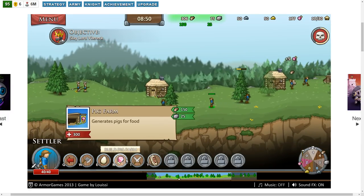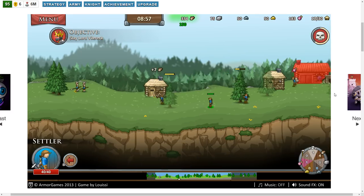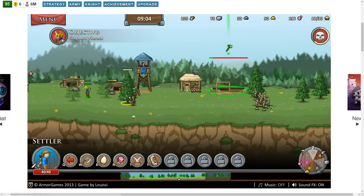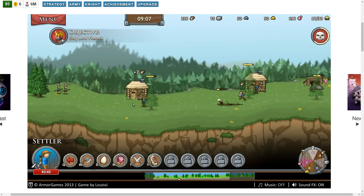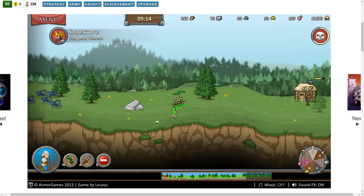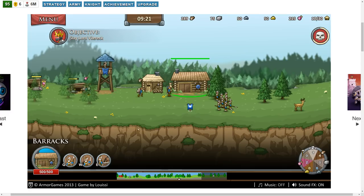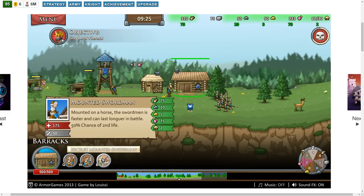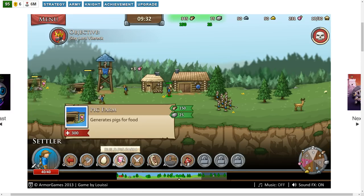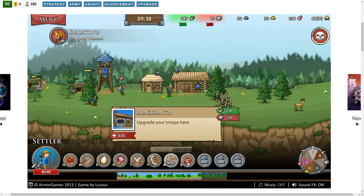Let's put a barracks down somewhere — maybe on the front lines over here so we can get units to the front line more quickly. We can do spearmen, swordsmen, or mounted swordsmen. We can also do archery — and a blacksmith to upgrade our troops. There's also a wizard tower but we need stone from the looks of it.